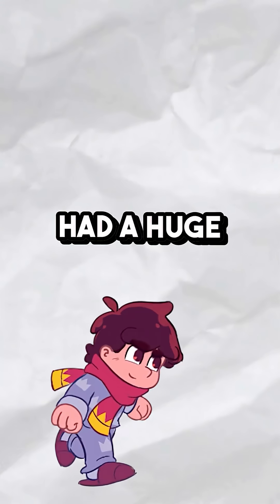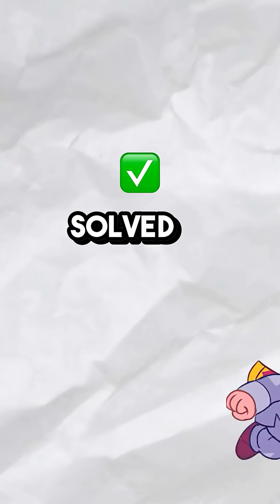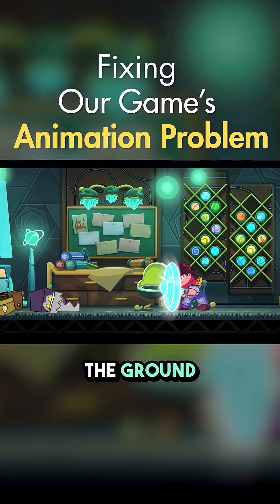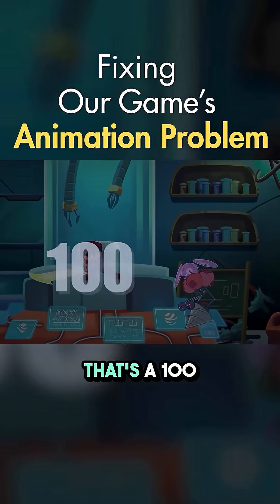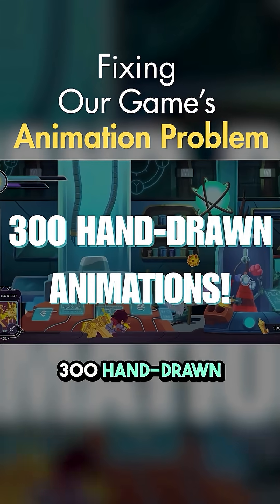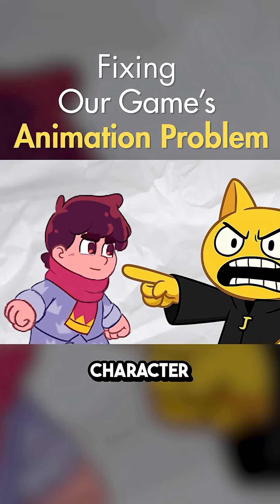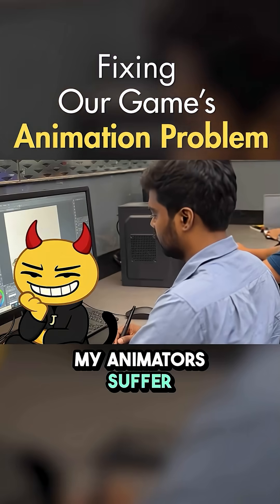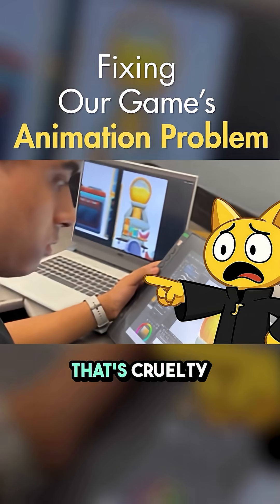Our game's animation had a huge problem, and here's how we solved it. We've got over a hundred abilities. Most can be performed on the ground, mid-air, and while running. That's a hundred abilities times three states, making it 300 hand-drawn animations for one character. One character! And while I do enjoy watching my animators suffer, even I had to admit that's cruelty.